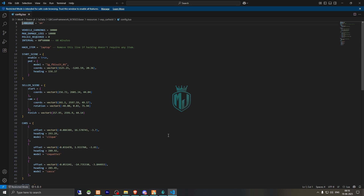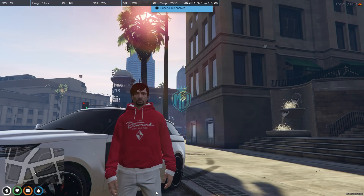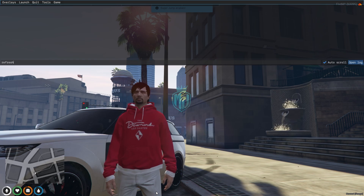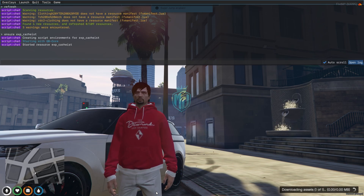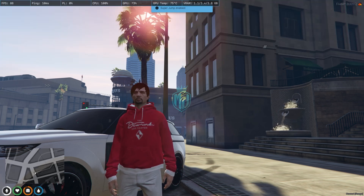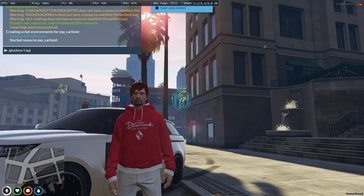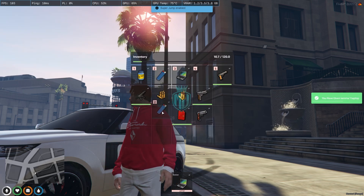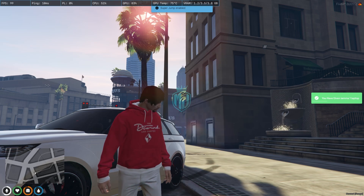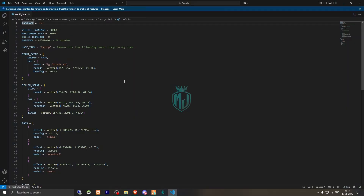In the config.lua file you will get to see the start location, and the hack item is laptop. Now let's go back — we have to do refresh, ensure, and the script name. As you can see it automatically detected our QBCore framework and it started. Now we have to spawn the item laptop, and right here we have the laptop.